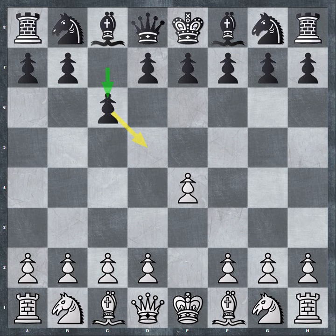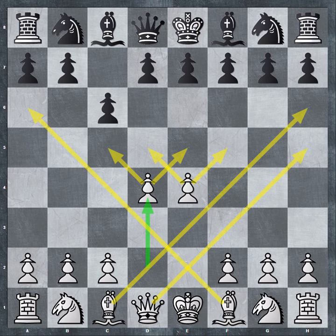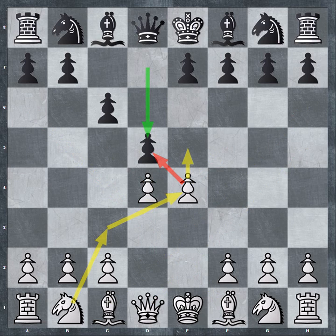My response — I think it's pretty natural — D4. Control the center, open lines for both bishops now. Looks very strong to me. I would much rather have white in this position, which is why I have white in this position. And there's D5, attempting a counterattack. I should probably either defend my pawn, or capture his pawn, or advance my pawn.